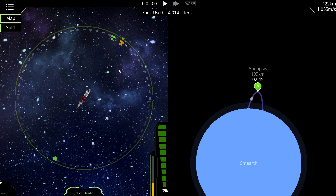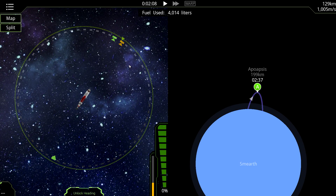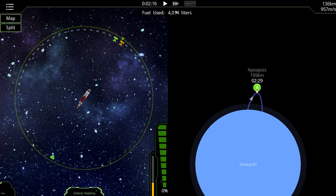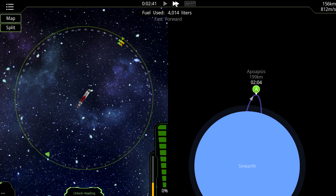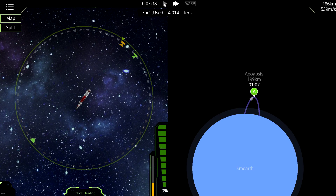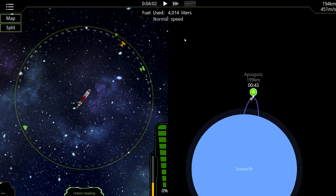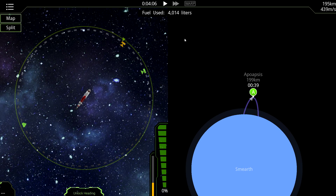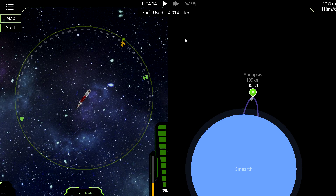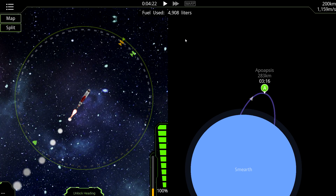Hitting Enter locks my heading to where I want to be, which is very useful. Using A and D to maneuver is difficult — it doesn't maneuver gracefully, it goes several degrees at a time, so I use Enter a lot to lock heading. First thing I want to do is get into orbit. I can also warp — fast forward — which I probably should have been doing earlier. Once we get within 30 seconds of the apoapsis I'll re-engage the engines.